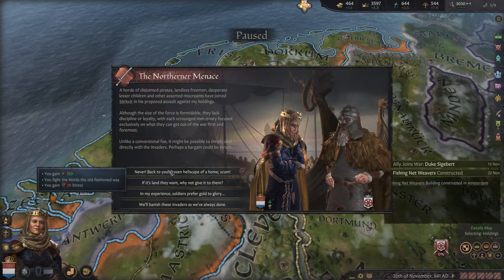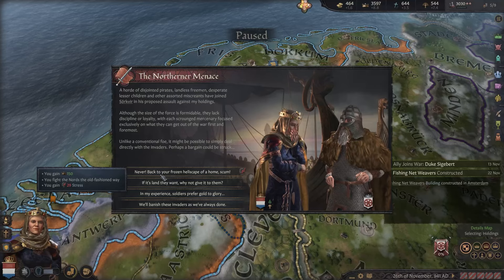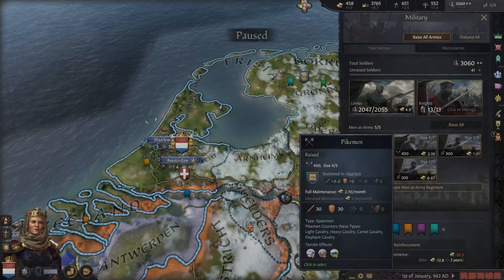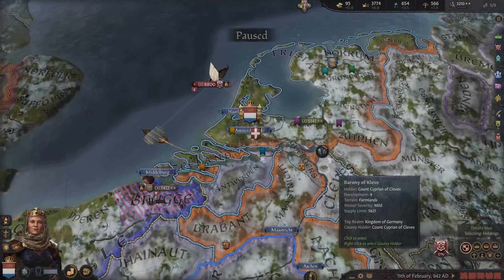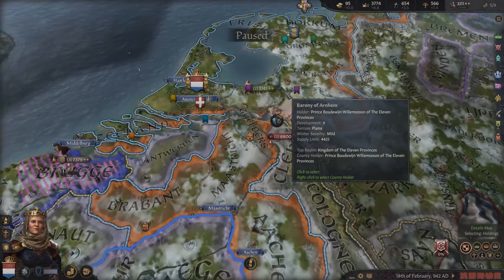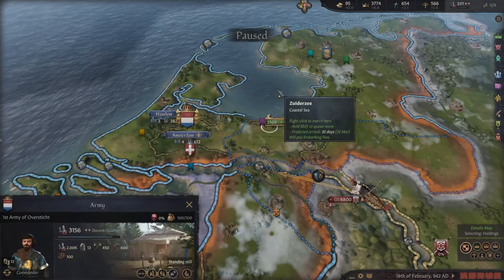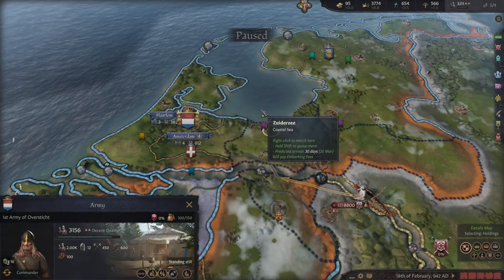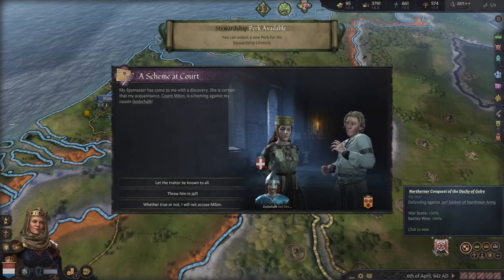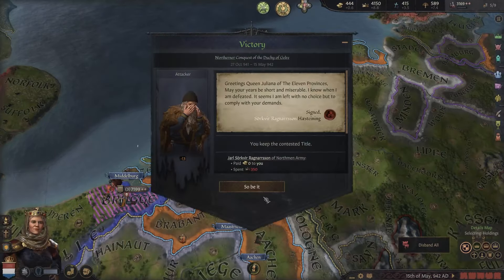A northern conquest of the Duchy of Gelre declared by Jaal Sovrik with an army of almost 9,000 — we'll definitely have to call our allies: Duke Siegbert of Luxembourg, Prince Maurice of West Francia, and Queen Eusefine of Burgundy. We have only 3,000 ourselves, so this is pretty hopeless without help. They do help us. Never back to your frozen hellscape of homes — we will fight you until death! They have cowered away. We used the gold gained to boost our armies, and that was enough. Thank the lord we were able to do that.